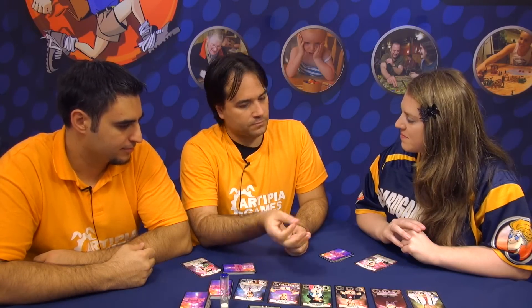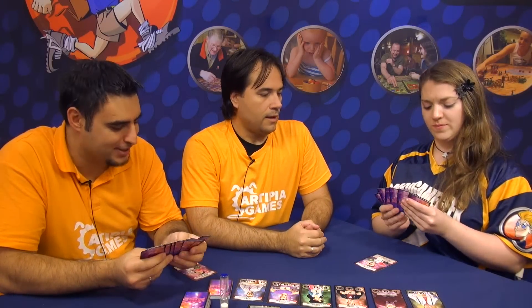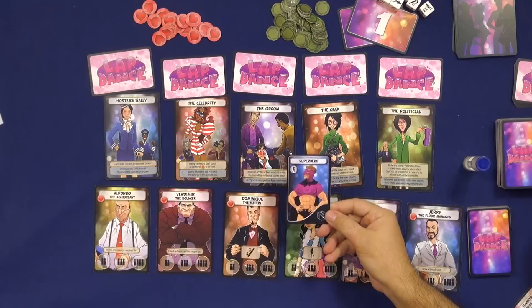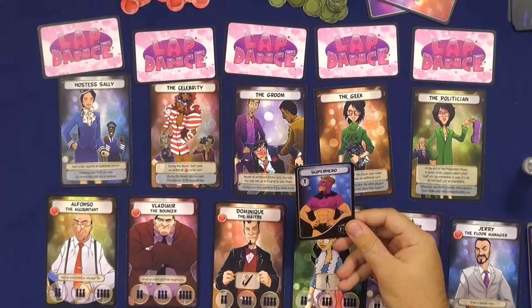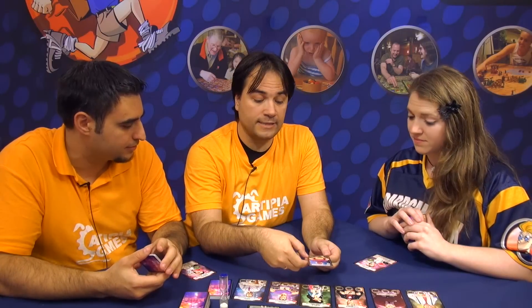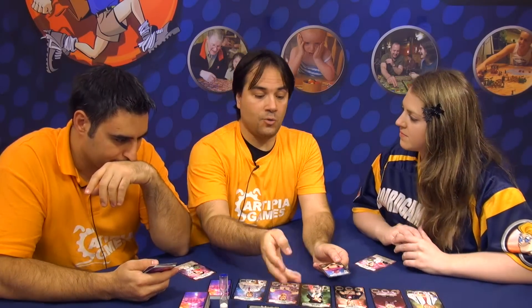In order to do that, the game has three phases: a preparation phase, the action phase, and the refill phase. The player starts with cards — an initial hand you can look at; it's mandatory. This is a card of an action hero or superhero, only this is a male dancer. The cards have a name representing what you see in the picture, a symbol — remember that when I explain the desired cards — and the benefit of the card is down here, which you use to accomplish the desired cards.